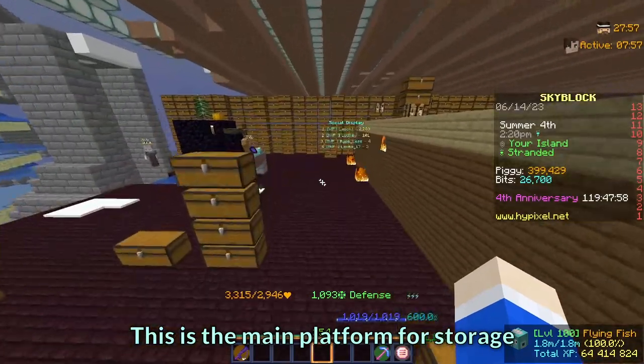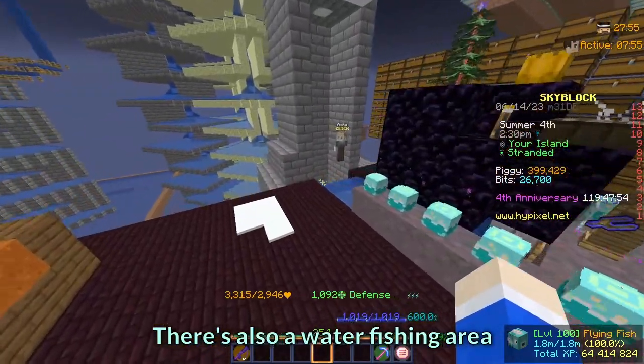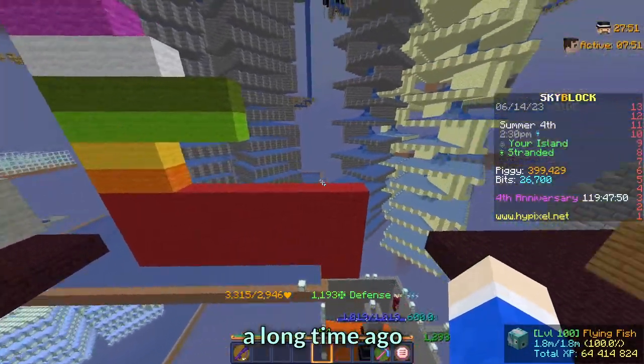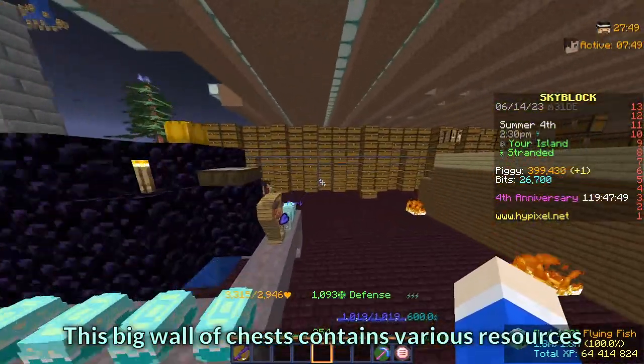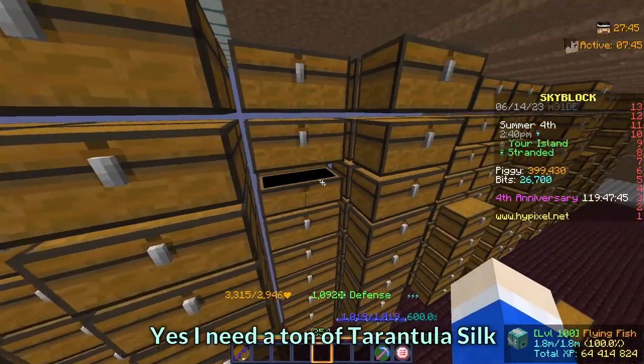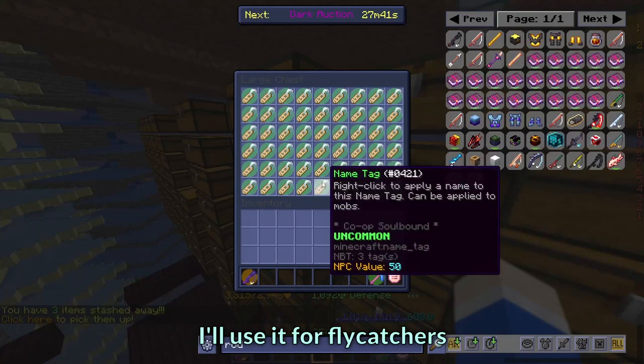This is the main platform for storage. There is also a water fishing area. The wool is from a ranking video I made a long time ago. This big wall of chests contains various resources, but mostly slayer drops — yes, I need a ton of tarantula silk. I will use it for flycatchers.